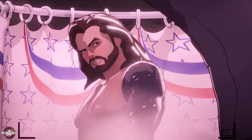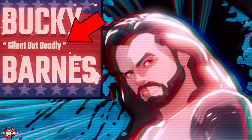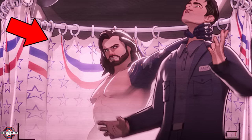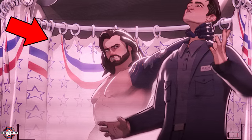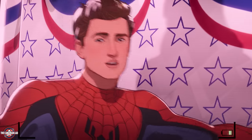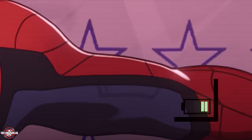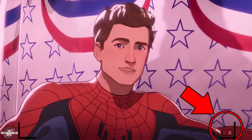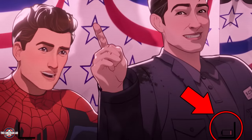Next we see Bucky Barnes, introduced as 'silent but deadly.' Notice how his shower curtain is adorned with red, white, and blue stars and stripes — a nod to his patriotic side and association with Captain America. His skills are murder, a killer arm, and heavy sleeper. If you rewind back a few seconds, notice how Peter's cell phone is almost dying. This is an animated show, but Marvel still made sure to add such little details.